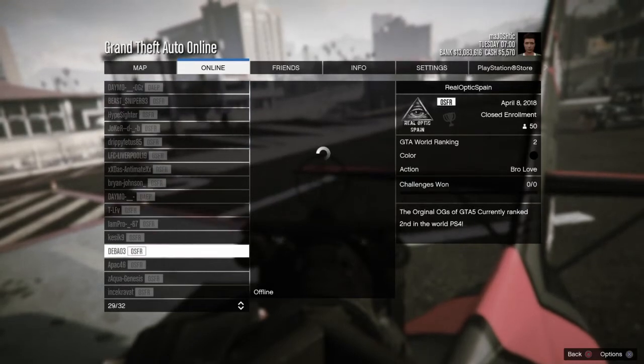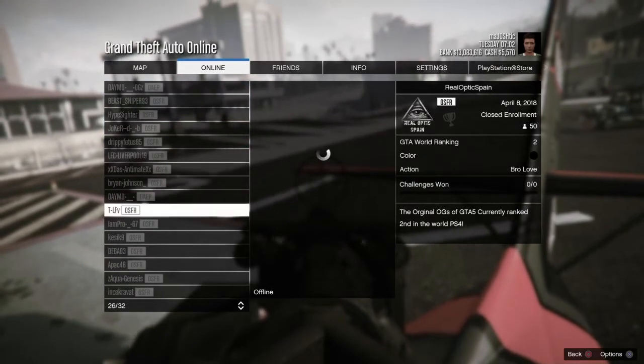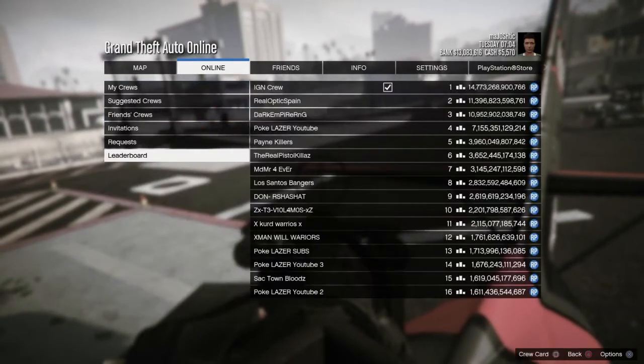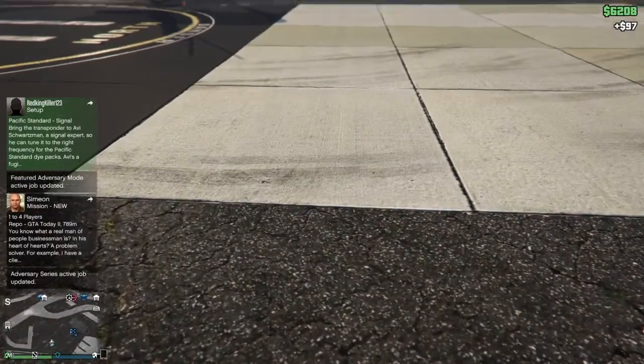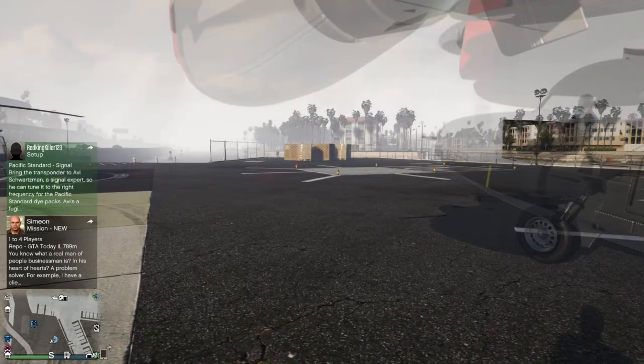If that happens, then on the left wing your friend should actually see money start dropping. Your friend wants to be in third person so they can see the whole plane, and you want to be in first person. I only did it for a couple of seconds just to show you the viewpoint, and as you can see, once you get out there is just random money spawning all over the floor. That's the perspective of the person going on the turret.